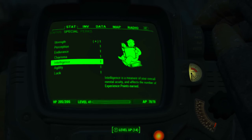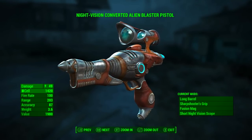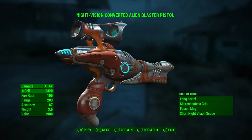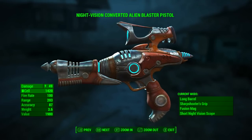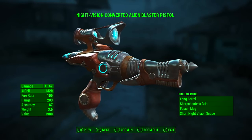Once again, same deal — no perk, bobblehead, or magazine effects applied, and all my special attribute skills are set at one, so we will be seeing the base stats. Now the alien blaster is fully modded out. Its base energy damage is 49, which is actually one less than before it was modded, but this is the price we pay for now being able to use fusion cells as ammunition, which in my opinion is well worth the one point of damage loss.